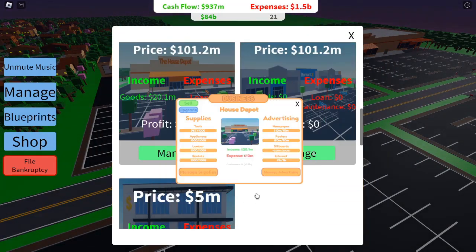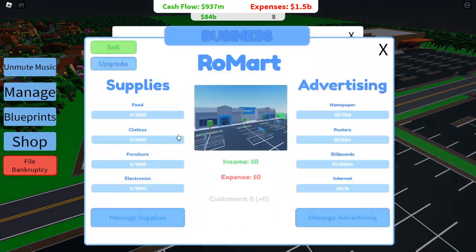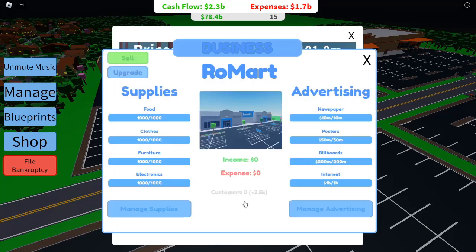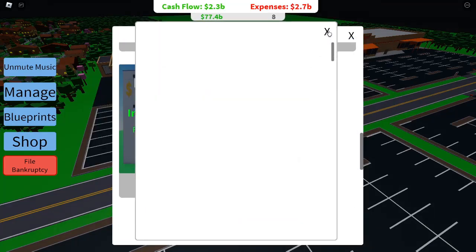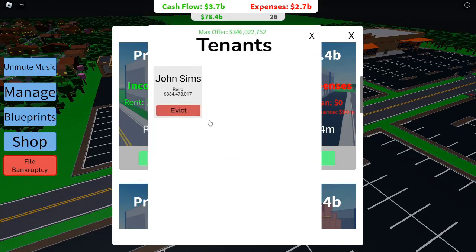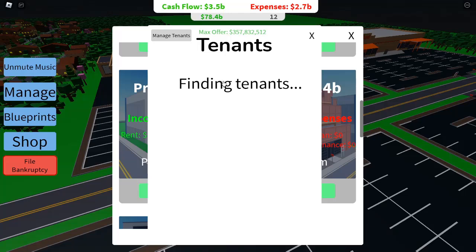Leverage in-game businesses. As you progress, businesses become an essential part of your strategy — they offer consistent income streams that help you grow faster. Note that business profits were nerfed in a recent update. Before the update, businesses could generate up to $2.3 billion in profit every 30 seconds. After the update, profits were reduced, making it essential to use businesses carefully.